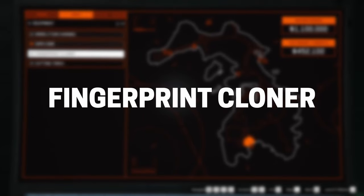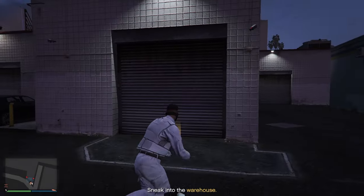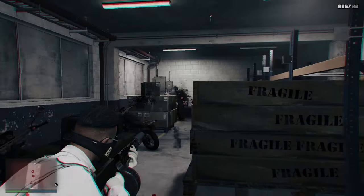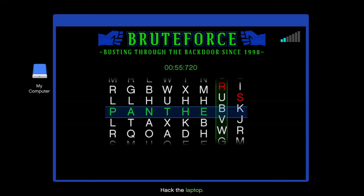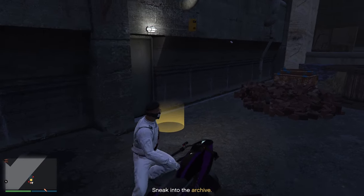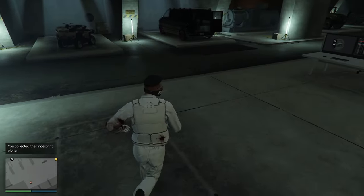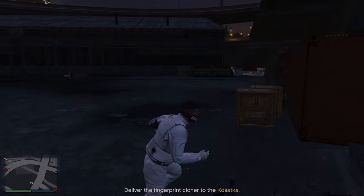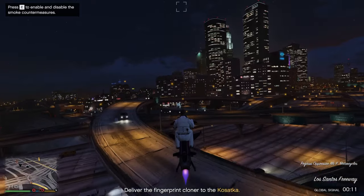Next, the fingerprint cloner. For this prep, go to the warehouse and land right in front of the yellow marker with your Oppressor. Take out your assault shotgun. When entering the building, a few enemies will be waiting — simply take them down, hack the laptop, and after completion fly to the next location. This is the second place. Don't worry about the cameras — you will not alert anyone inside. Simply run to the back to collect the fingerprint cloner, then exit the building. Be careful of the enemies coming towards you, grab your Oppressor, and fly back to your Kosatka.